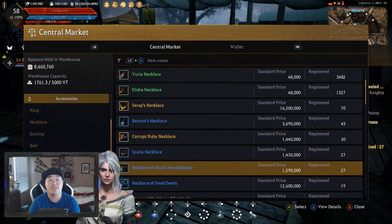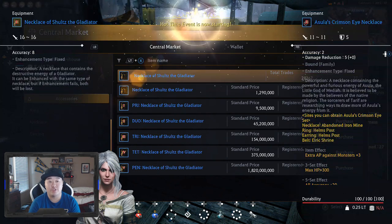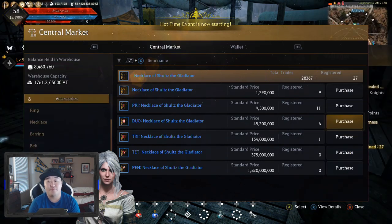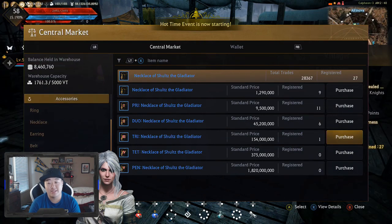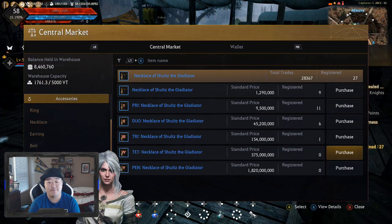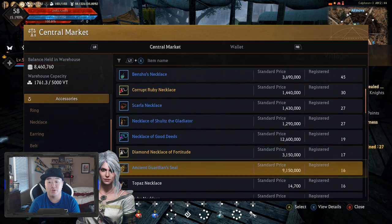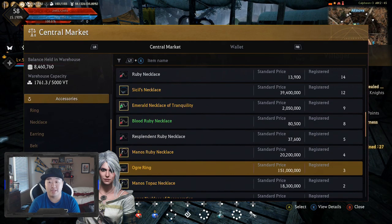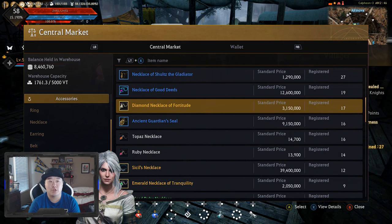Another option is the Necklace of Schultz Gladiator — it has a fairly reasonable price and increases your attack by a large sum. I'm already considering getting it over my Asula's Crimson Eye Necklace, because it's only 154 million for Tri. It would be a neutral EV swap — it's both 16 accuracy, but it would give me five extra attack. You could even consider the Tet if one ever showed up. The other option is to go with Syriphs before going to the Ogre Ring, because Ogre Ring is really expensive — you're going to want to save up for that.